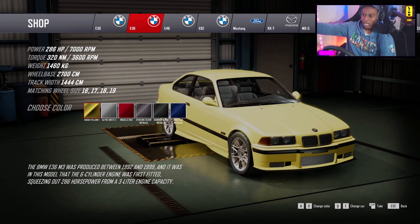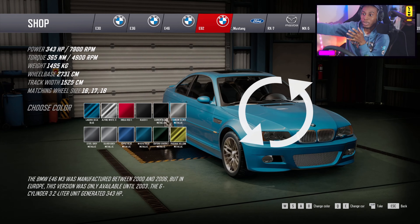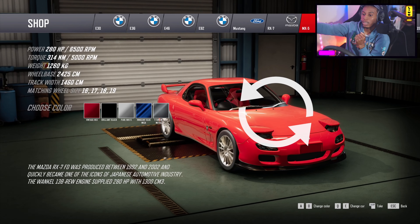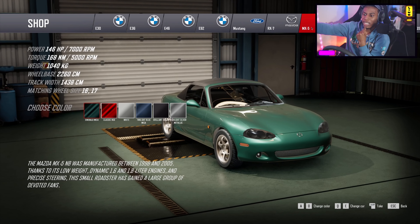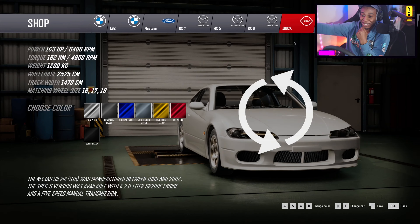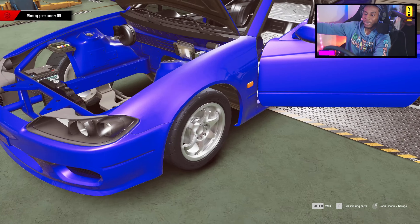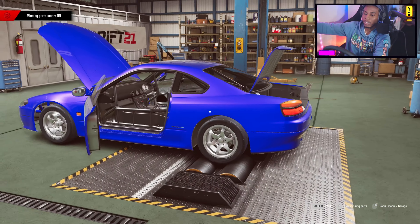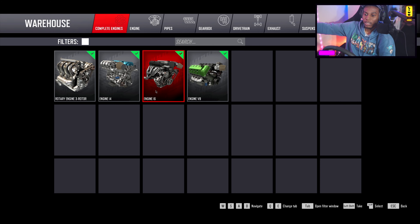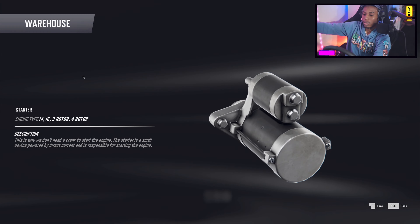We got an E30, an E36. So we're gonna build something here — we don't have no cash limit. Let me see — we got a Mustang, an RX7. Oh, that RX7 is looking nice. We got a Miata here. We might build this S15. We got a 182 — I don't know, we might go with the S15. We don't have no engine at all. We got to build this. Oh my god, this car is like empty — no seats, nothing. We can buy a fully complete engine or just build one. I don't even know where to start.